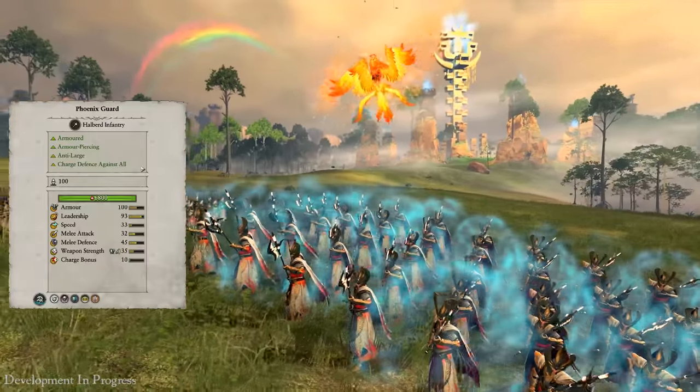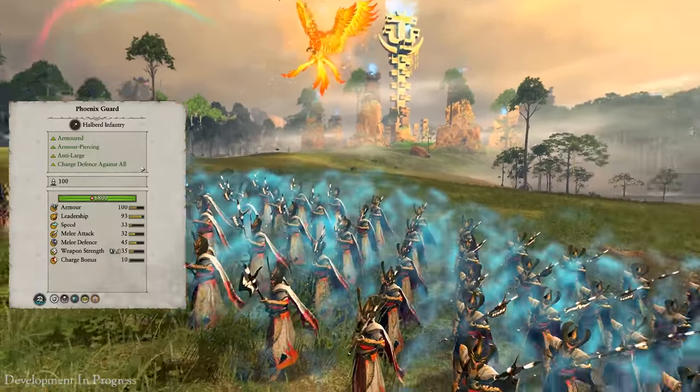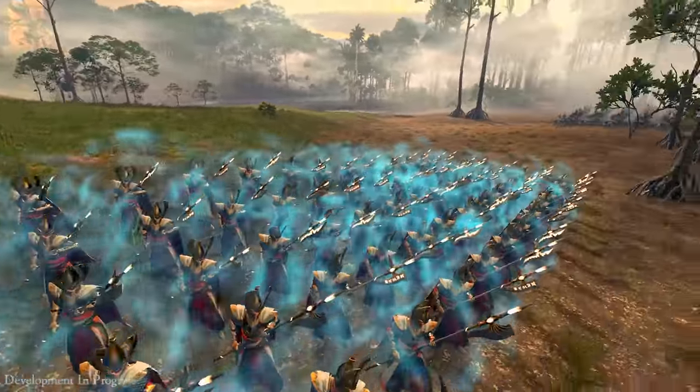Protecting the bird is the Phoenix Guard, a super powerful Halberd infantry unit that is absolutely devastating to any large foe they encounter.